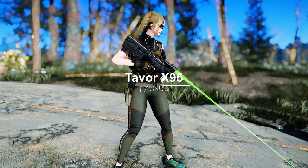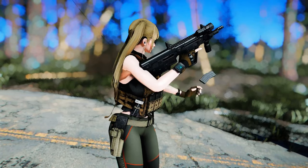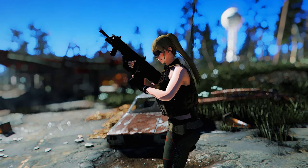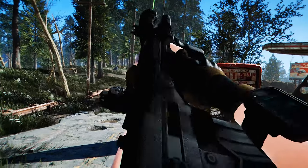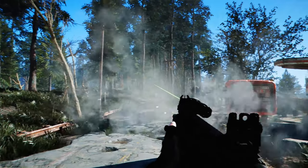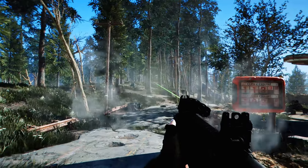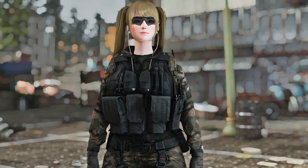Next up is Tavor X95. This mod adds the Israeli bullpup assault rifle Tavor X95 to the game. It features custom sound, first-person and third-person animations, and level list integration. It has a fairly fast rate of fire and low recoil, making it quite convenient to use. It also supports tactical reload. You can craft the Tavor X95 at the chemistry bench, or obtain it with mods like ESP Explorer. It also supports various attachments and color options, so try it out if you like.